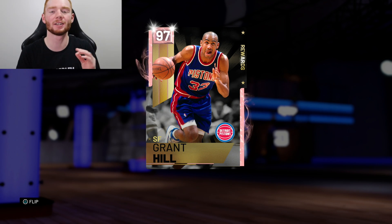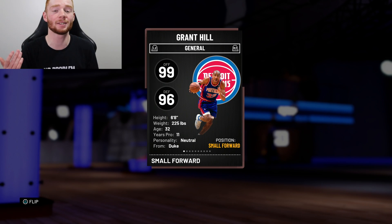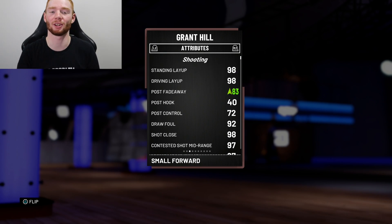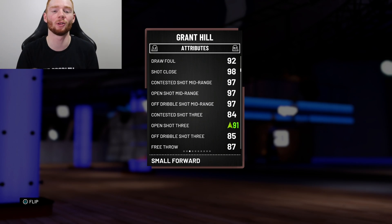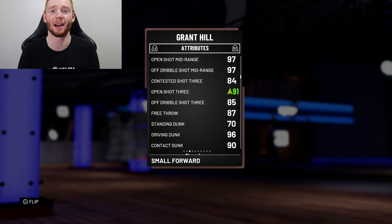First things first, I really like the card art — 97 overall pink diamond small forward, he's 6'8". I didn't even realize how tall he was, so 6'8" is very good. 99 offense, 96 on defense. The biggest thing is I added a diamond shoe to him, which makes him so much better. He has 98 driving layup, 83 post fade with the shoe, a 92 three ball, 97 across the board for mid range. The shoe gives a plus 5 to open shot three, going from 86 to a 91.